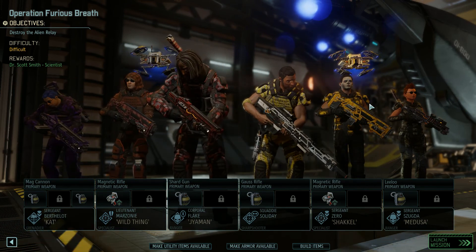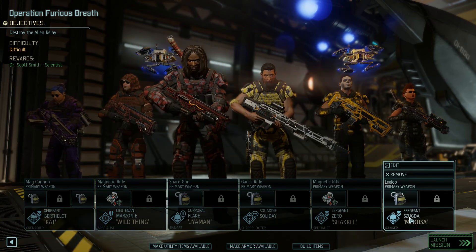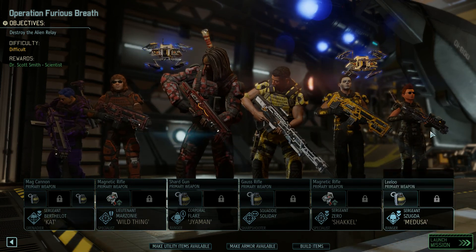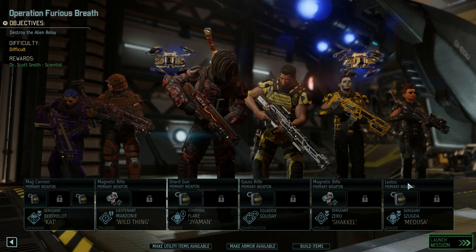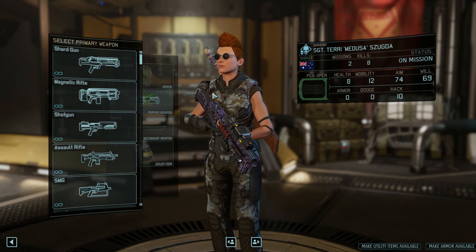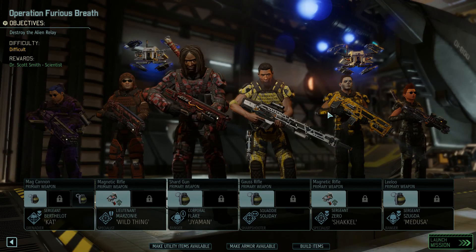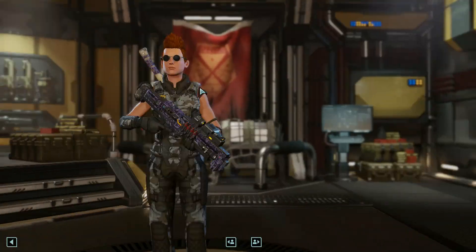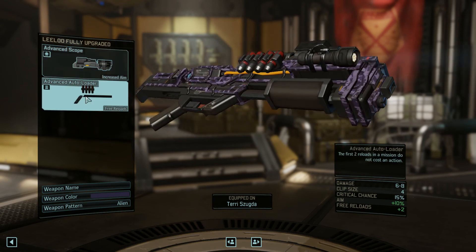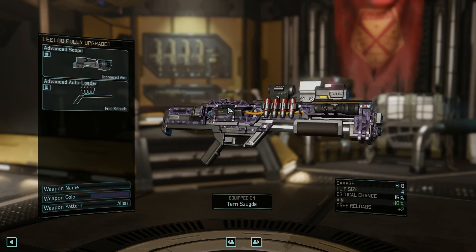Shackle has face paint now. Sergeant Terry Shugna, Medusa, you have a named weapon — Leeloo. We have added two bonuses to the weapon. Let's take a look at those weapon upgrades. We've got an advanced scope, which will give us plus 10 aim, and an autoloader, which is two free reloads not costing an action. So you will always be able to fire this thing, which is really fantastic. And hopefully if you're up close, you'll be able to shoot something in the face really, really hard.